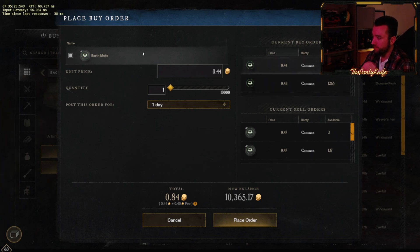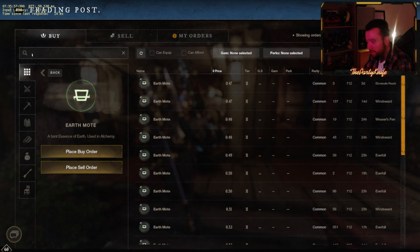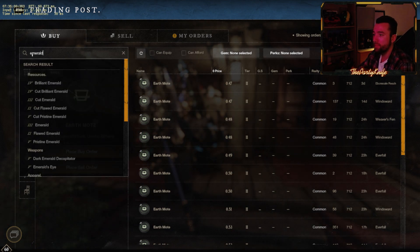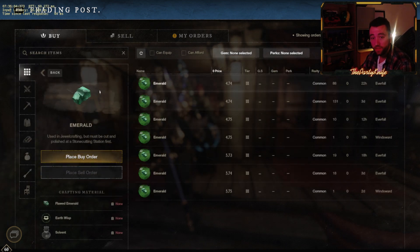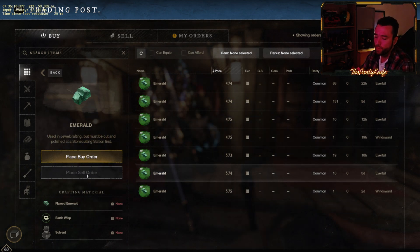Make sure you check the difference between the buy orders and the sell orders. Sometimes the buy orders will actually be higher up than the sell orders. Other times, if the discrepancy is really big — it's not uncommon in the middle of the night that the buy orders go all the way down to 0.3 — that's a great time to put in a large buy order. I would keep buy orders roughly to 500 to 1,000. So I'll probably do a 500 earth moat purchase here, place that order, and then go and search for the equivalent gems that use earth moats.